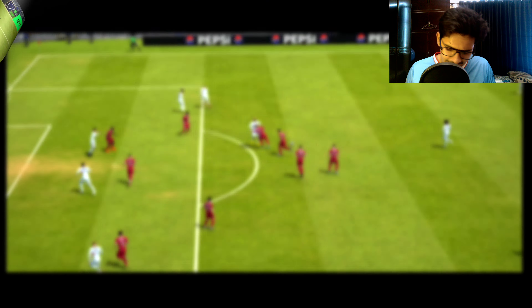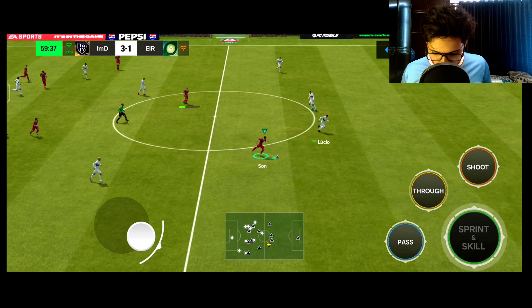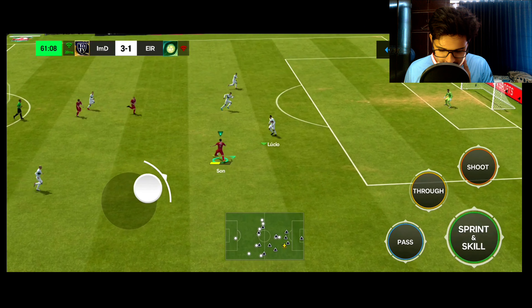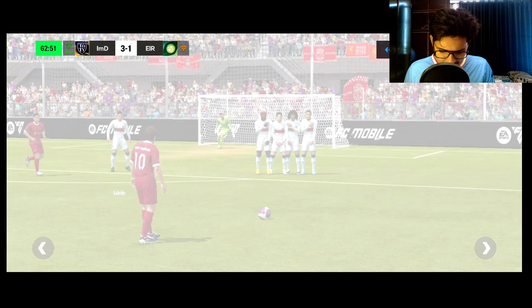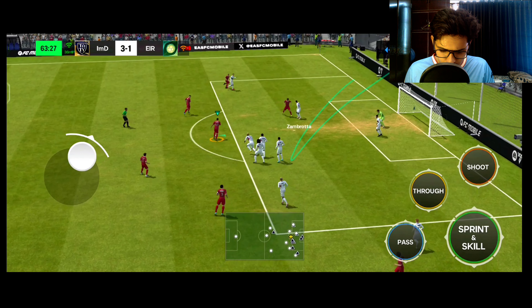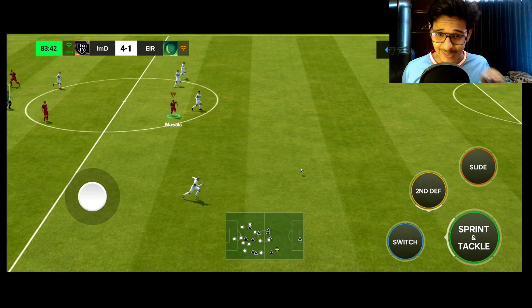Not too bad though because we're already in a winning situation. Passing to Heung-min Son — step over and exit, he has very good speed. Fake shot, then a free kick situation. Musiala is here — swipe power shot — what an amazing goal by Musiala! A seriously amazing swipe power shot.